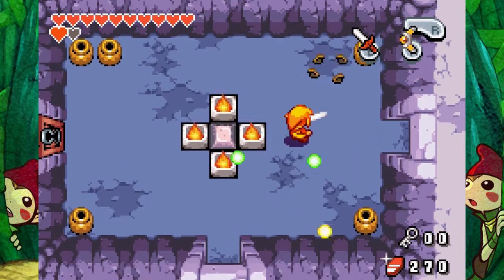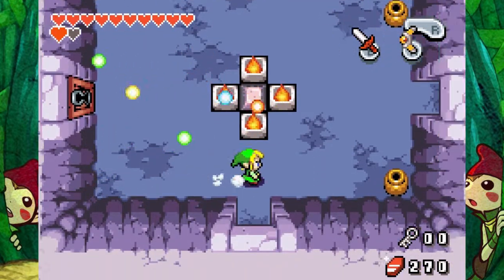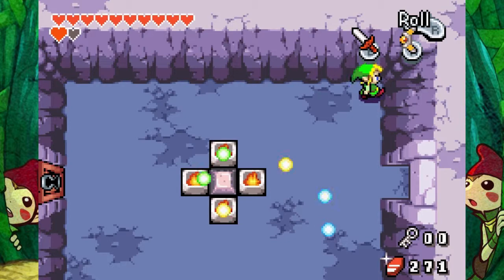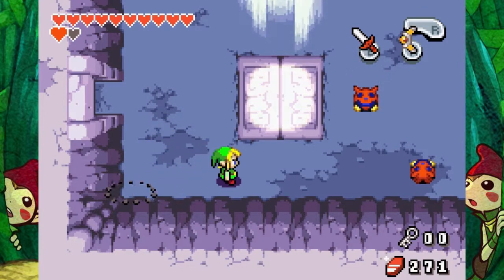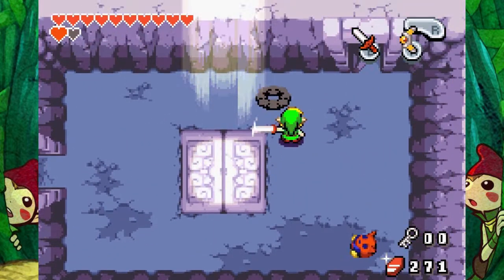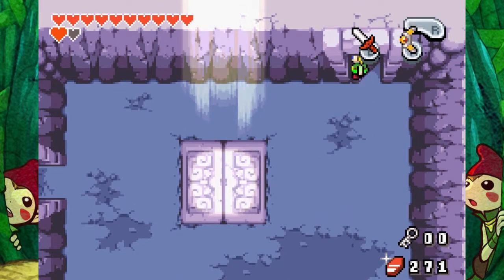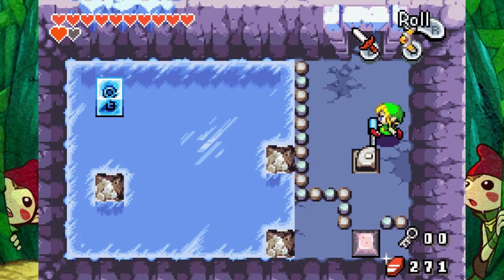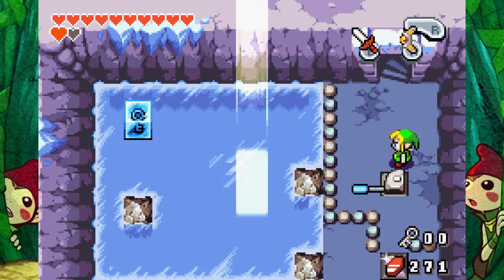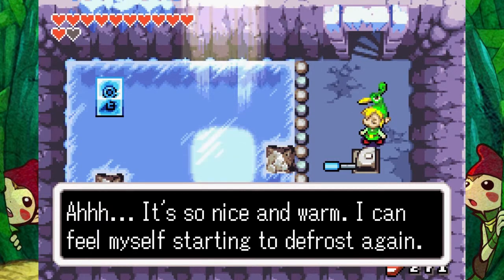Any more of you guys going to run at me? Oh god, the torches are shooting at me. Everything is not okay. Stop shooting at me, please. There's a weird hatch on the floor, though. I wonder if I can open that some way. I'll probably have to find a way to open it later. I'll just delve into this cave. Ooh, what does this do? The sunlight's shining through. Ah, it's so nice and warm. I can feel myself starting to defrost again.